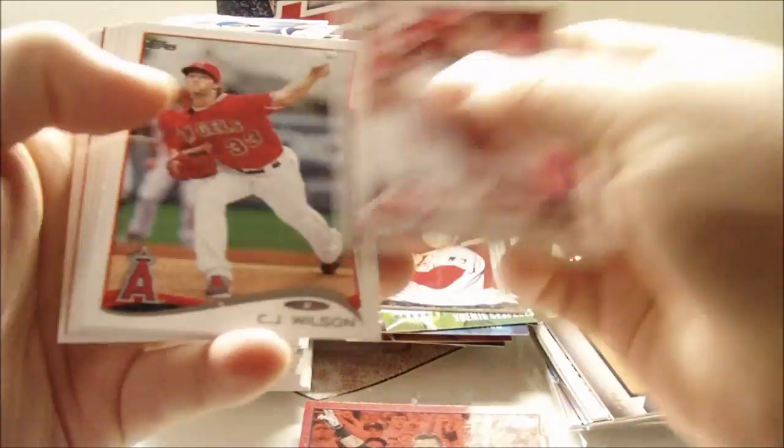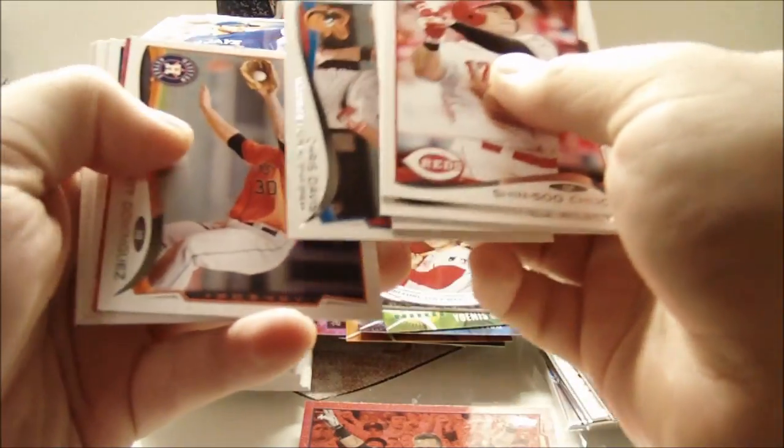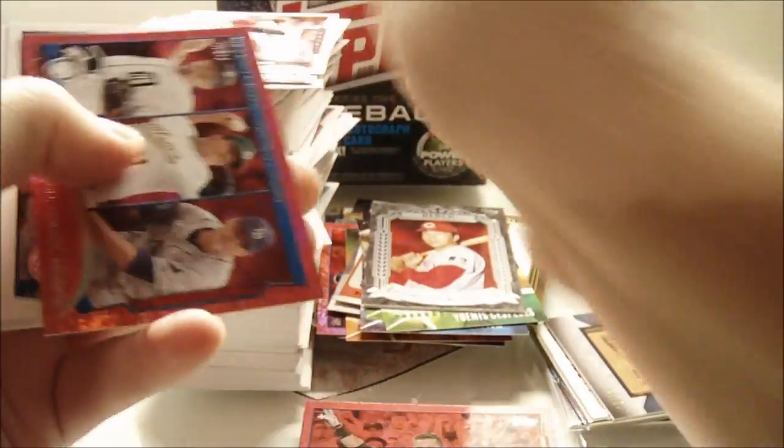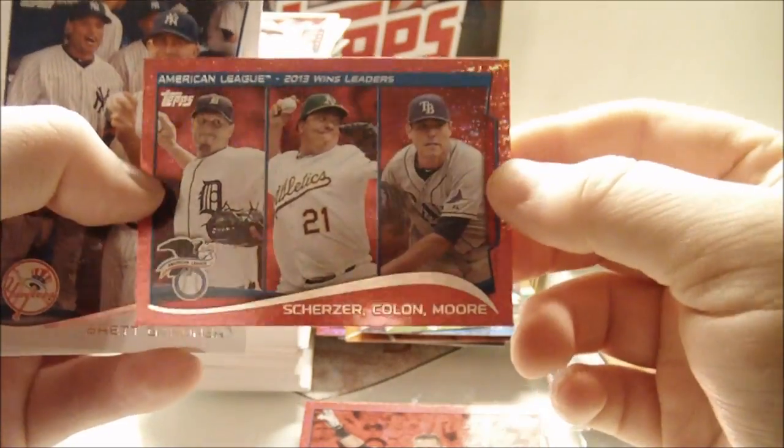Another Red Hot Foil — Sun-Woo Kim, CJ Wilson, Jose Altuve, Chris Davis, Matt Dominguez, and — oh sweet, perfect for the Scherzer PC — Scherzer, Colon and Moore Red Hot Foil. Perfect, awesome. Brett Gardner, Josh Beckett, Yoenis Cespedes, and John Lackey. Sweet — getting some nice cards here for my PC.